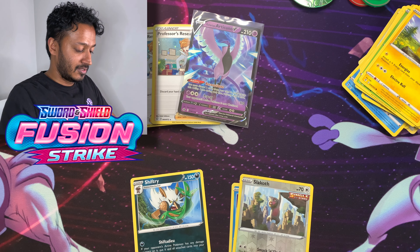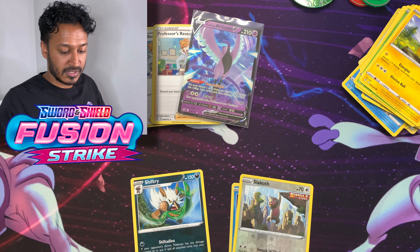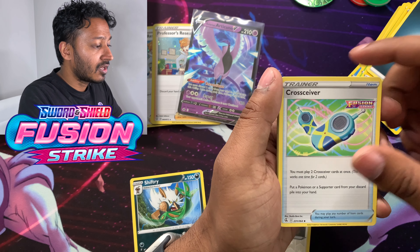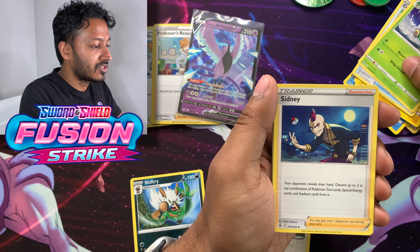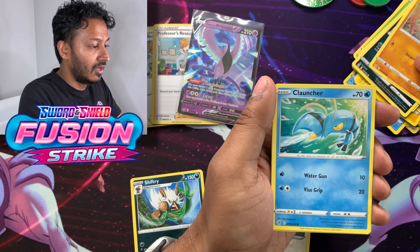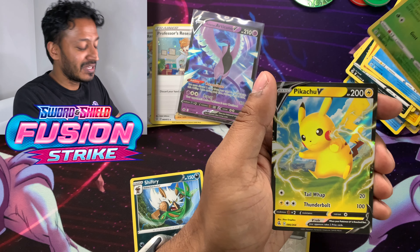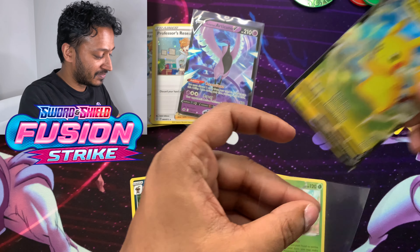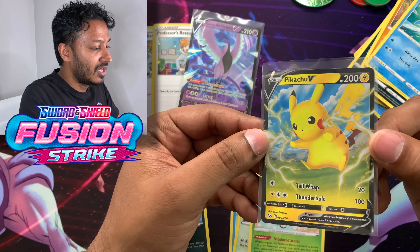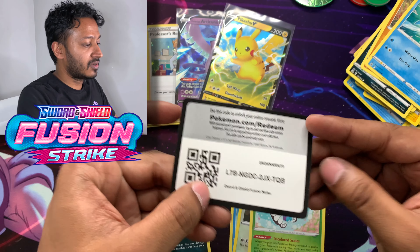Fusion Strike pack — Gengar in the artwork. We got Dark Energy, Cross Receiver, Serena, Sidney, Vulpix, Chansey, Galarian Zigzagoon, Mankey, Crobat, Reverse Holo Butterfree, and a Pikachu V Ultra Rare! Nice, that's what I'm talking about. I don't know if I have this card for the Fusion Strike set — I'll check my Master Set Binder. Here's your code card.